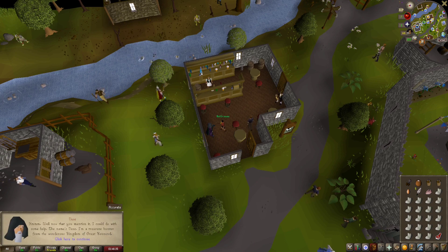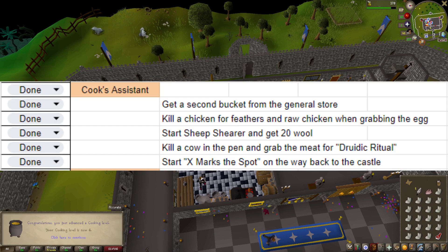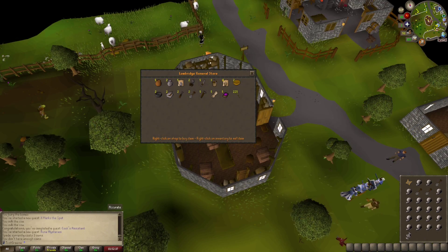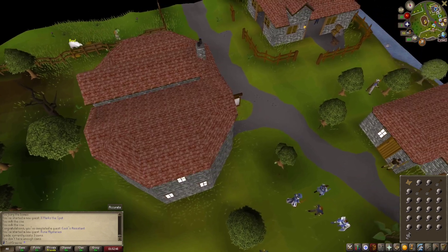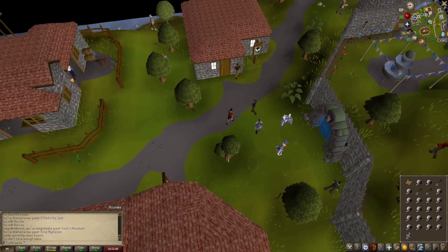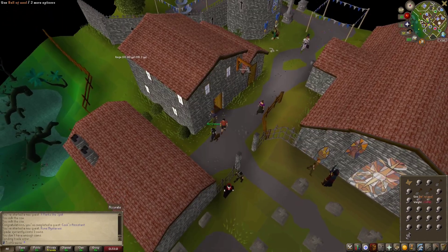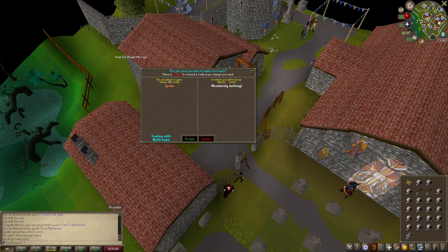Along the way we stop and talk to Veos to start a different quest — he seems pretty trustworthy. With that done, we take the supplies back to the chef and make sure everything is good for the duke's birthday, which of course we are not invited to. Next we run upstairs to spin the balls of wool for the quest, talk to the duke about a little problem he's been having, and then run to the general store to pick up two spades. I hit the wrong button — oh no, I have three spades now!